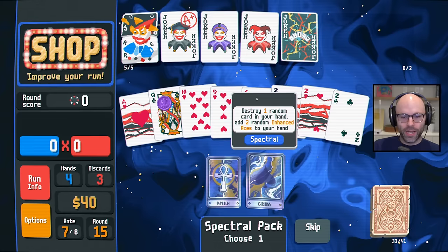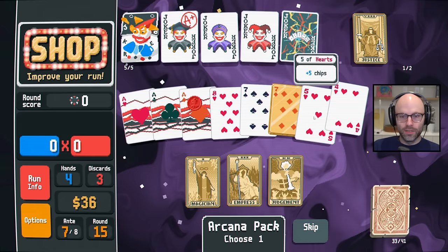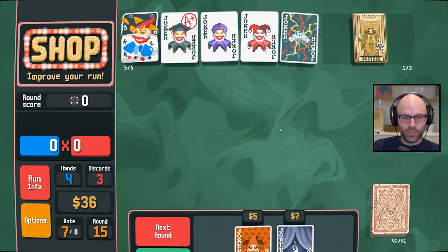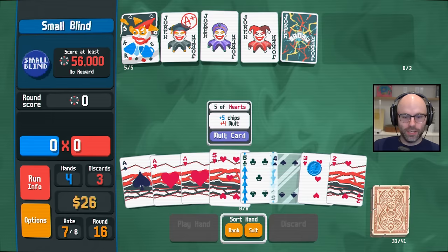I'm scared about destroying a random card — even four, two aces. As cowardly as it is, I'm skipping that. I don't want to get rid of my Purple Seal. And I'll molt you. Should have probably just done that as well, but let's make re-rolls cheaper. And honestly, we're looking great right now. I have to give it up for Hallucination — a Joker that I've insulted quite a lot is doing a lot of great work for us on this one.